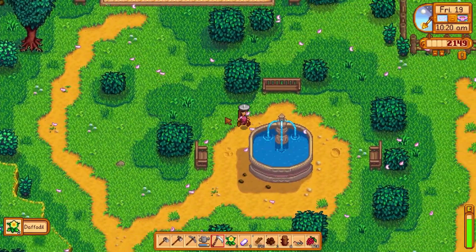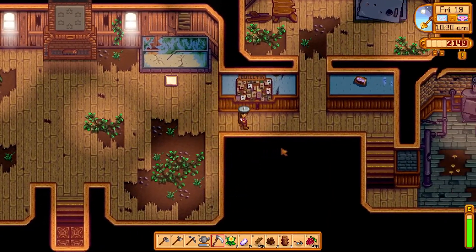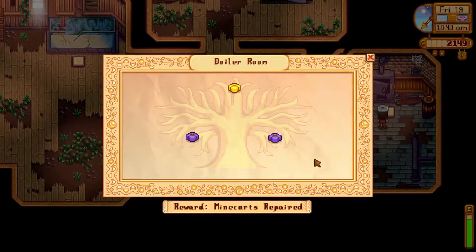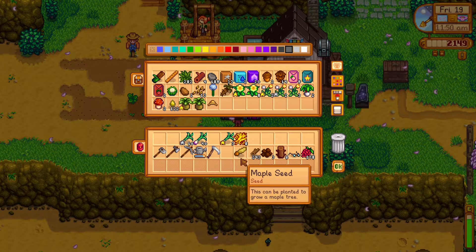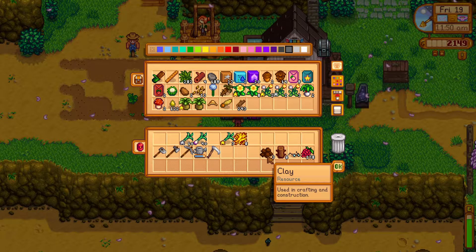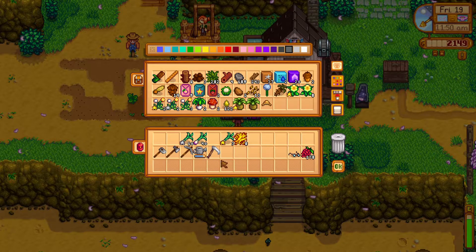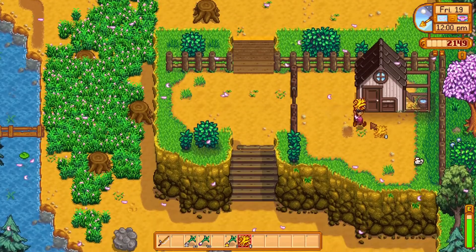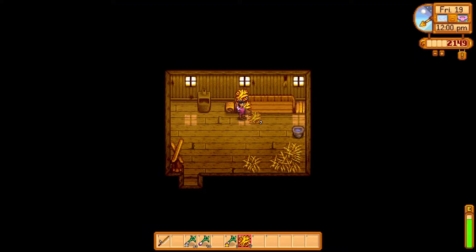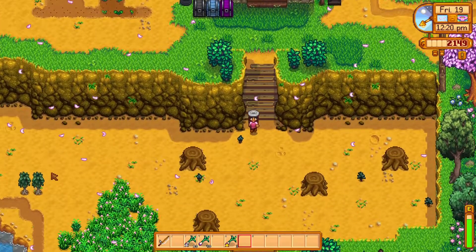We also got some daffodils. I might do three days in this video. Let's go do the refined quartz donation — putting in the maple seed, wood, and clay. We need a silo in there too. I didn't check the rice shoots but it's okay.